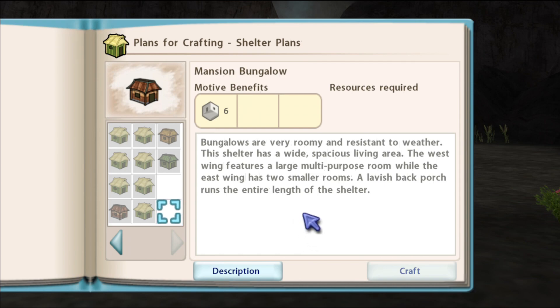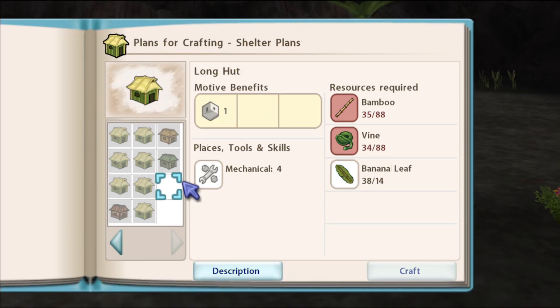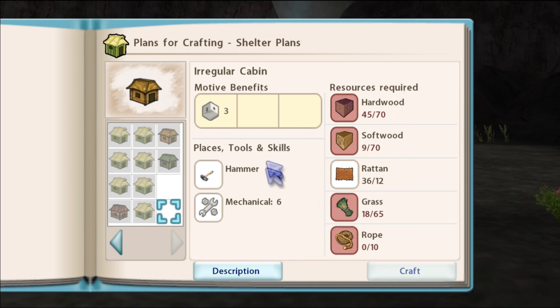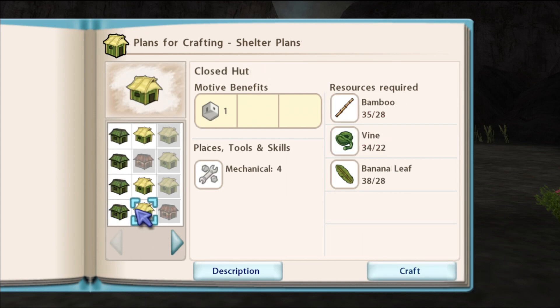Bungalows are very roomy and resistant to weather - love to hear that. The shelter has a wide spacious living area. The west wing - oh my god, it has a west wing! It features a large multi-purpose room while the east wing has two smaller rooms. A lavish back porch runs the entire length of the shelter. Oh my gosh, I need this. It'd be cool to have this neat cabin here at the shore but we definitely can't afford it.